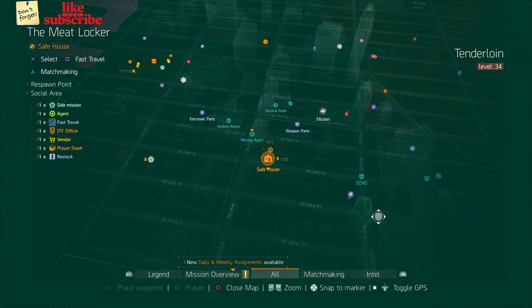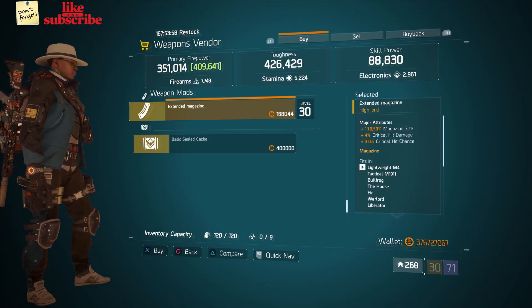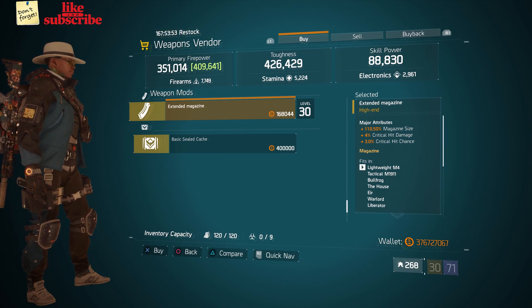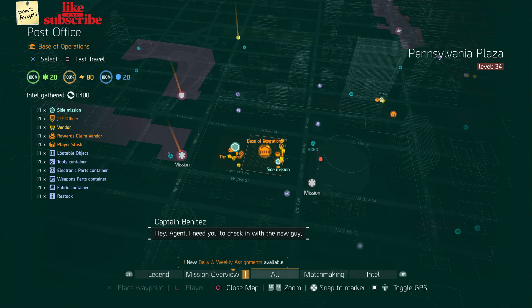For our next gear items, head over to the ME Locker. The weapons vendor has an Extended Magazine with 110.50 magazine size, four percent crit damage, and three percent crit chance.